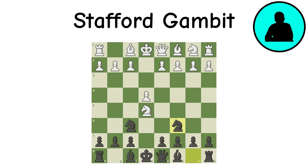Stafford Gambit: A lopsided gambit — the engine says black is completely lost already. But practically there are so many tricks and traps that black wins many more games than white. People often claim this is a terrible opening or a fantastic one, but the good thing is only advanced players will actually know the best responses, so beginners often excel.